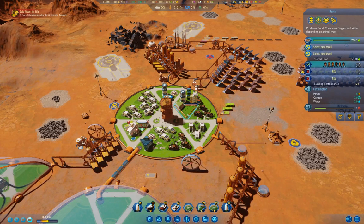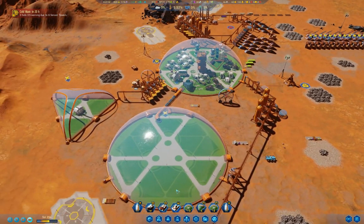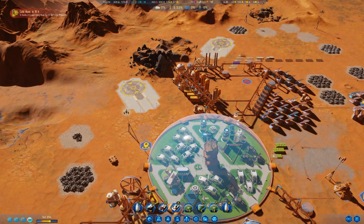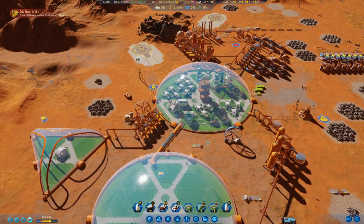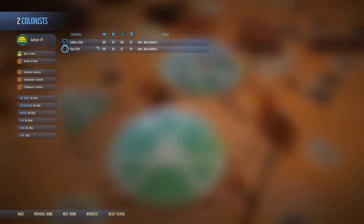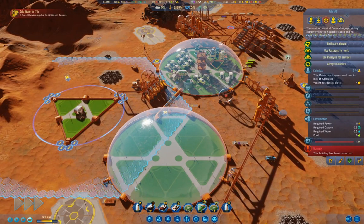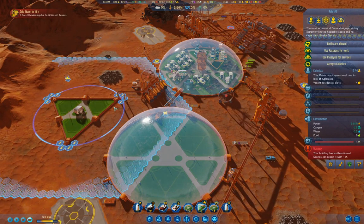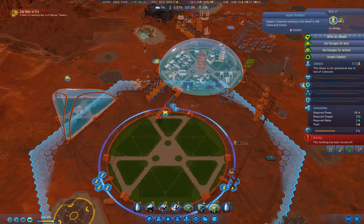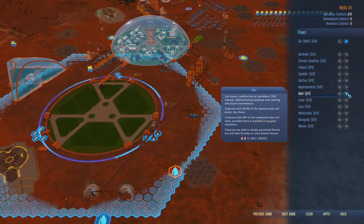Ranch. Okay. So ultimately I've got 15 renegades, so I'm going to need about five security stations to deal with them. I want to check in on colonists — we have a couple of idiots. That's a problem. Now if I turn this dome on, we just need to go into the filter, flaws — we will not accept idiots. Apply, back, close.